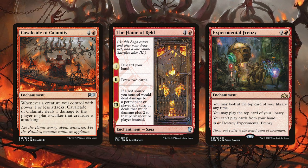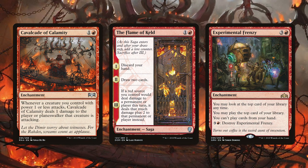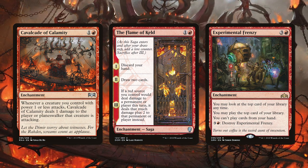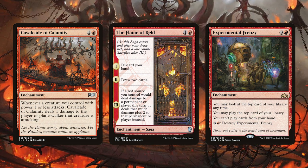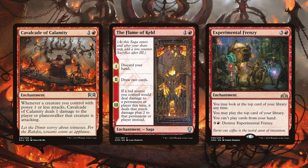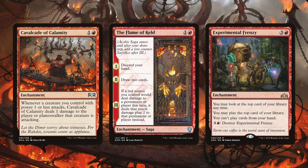Finally we have Experimental Frenzy, a card we are seeing more of in red decks pretty much everywhere. This card helps keep red decks in the game later on when they normally would have fizzled out. By the time you play this you will likely have little to no cards left in your hand, and with Skirk Prospectors out you can actually generate a large amount of mana to turbo out some of your Goblins on top of your deck. This is only a two-of as you don't want it super early, and we also have Flame of Keld which does something similar and is also more of a game winning card. Normally we wouldn't see so many enchantments in a mono red deck, but in this case they all either win you the game, keep you going, or actually do both — so they are really prime includes.